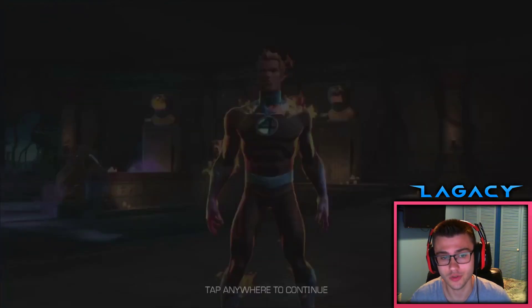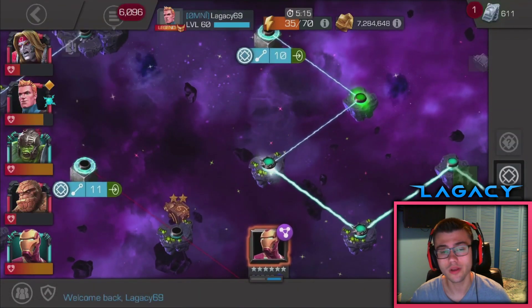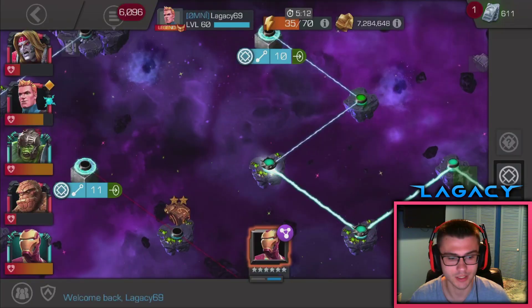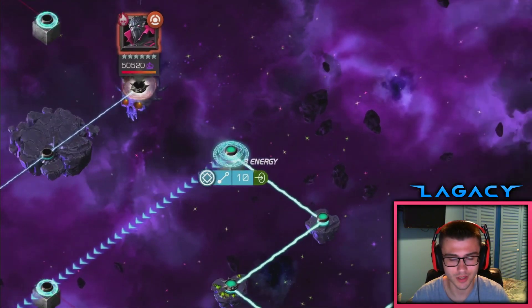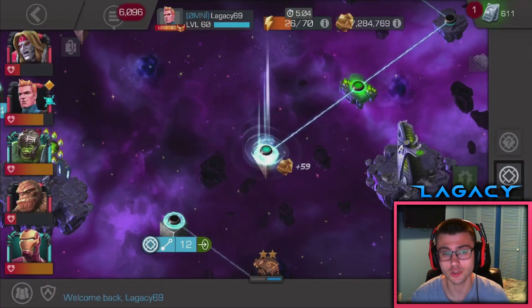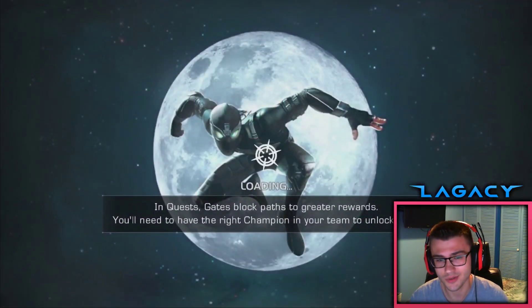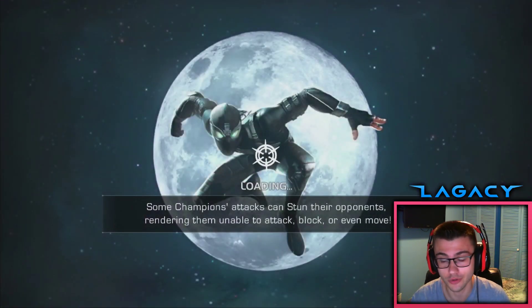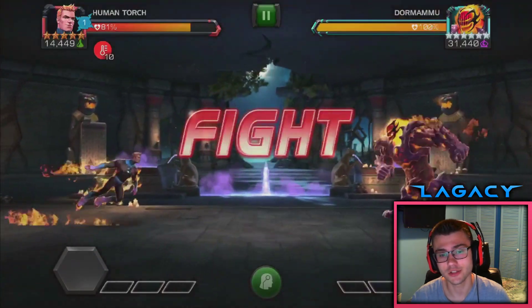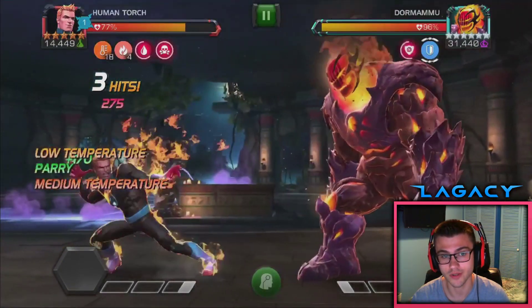We've got two more fights — a Dormammu, and then a Sorcerer Supreme as the boss. I'll pop the pre-fight ability on that last fight to show it off. One other reason why I took up Human Torch is right now we have Thing, Invisible Woman, and Human Torch. Human Torch and Thing synergize really well — they give each other some pretty good stuff. Basically Human Torch starts the fight with two Smolders, which is huge. And with Thing it's easier to just stack up his Furies quicker — that's a great synergy for him if you're trying to do damage and you don't want the fight to take forever.